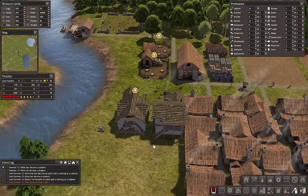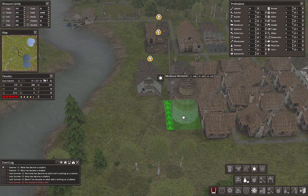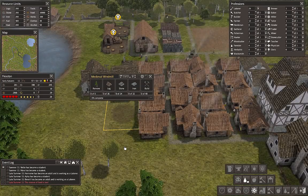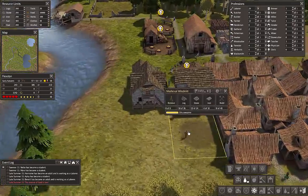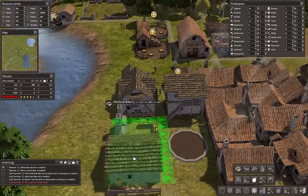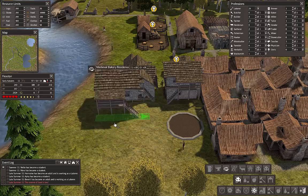So a little bit more stone. Let's look at some of these — the medieval windmill. I can just plop that right here. That's probably going to take a lot of stone. Oh, not too bad actually. How many workers on that? Three. So let's look at food, let's look at a bakery. There is a gap right there — is that because of a house? No, not because of a house.